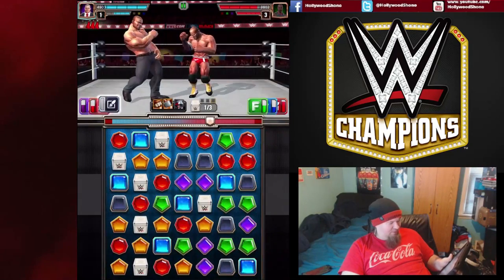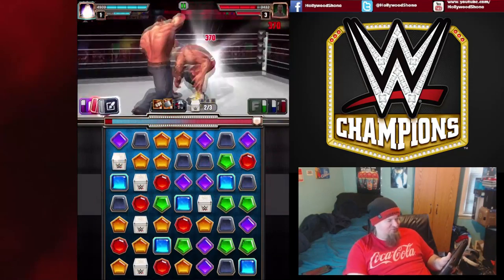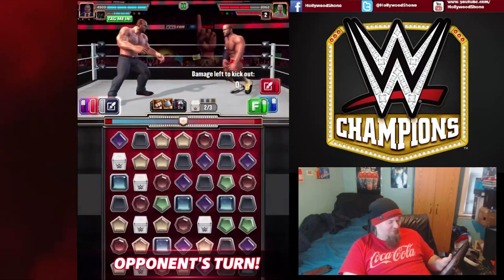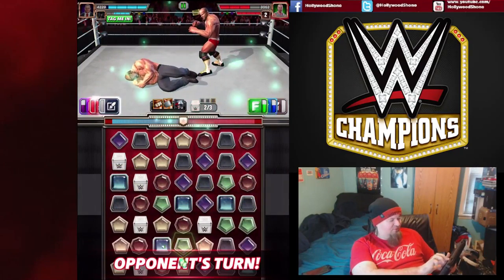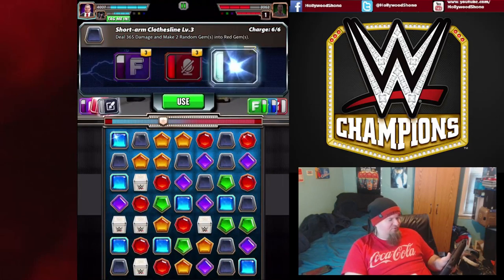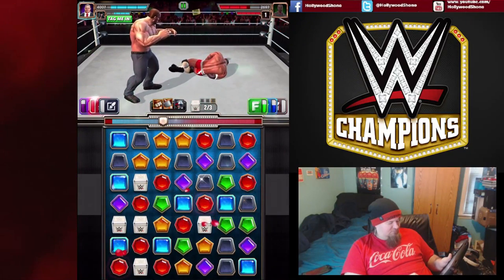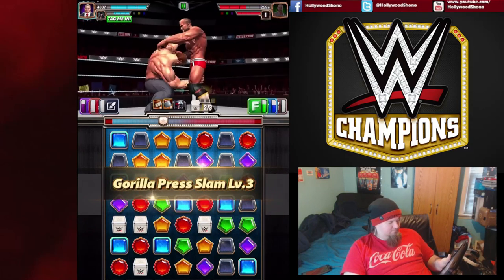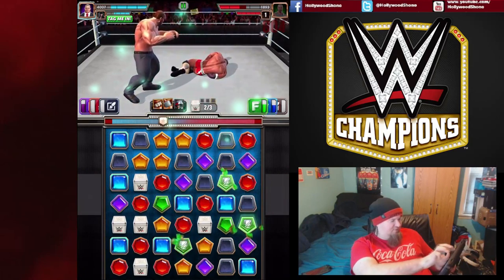He's got his special move up. I want to match the red so we can guarantee the double special and get Cesaro low — that does set up for a pin. He's going to use the Very European Uppercut. We have two specials ready and can tag the Undertaker in immediately afterwards — really good for us. Now let's get the Undertaker in. Blue, yellow, and black — we can match the black because it'll cascade to yellow, doing some heavy damage.